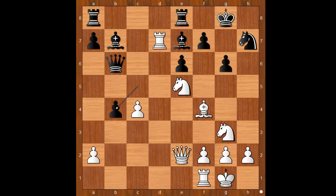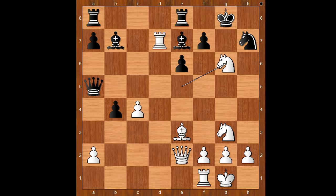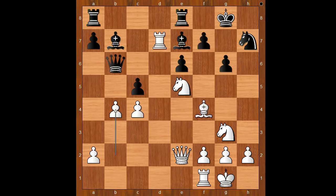And if c takes on b4, then bishop to e3 attacking the queen. Queen to a5, knight takes on g6, f takes on g6, rook takes on b7 — and queen to g4 could be next. Back to our game. Bishop to c8, attacking the rook. Tal played pawn takes pawn on c5, attacking the queen.